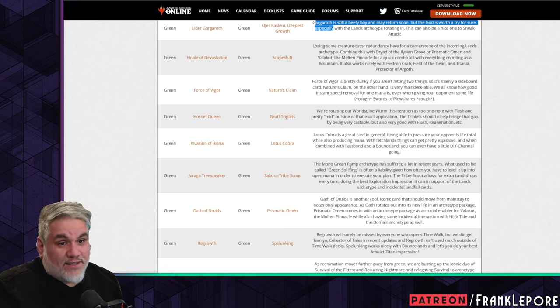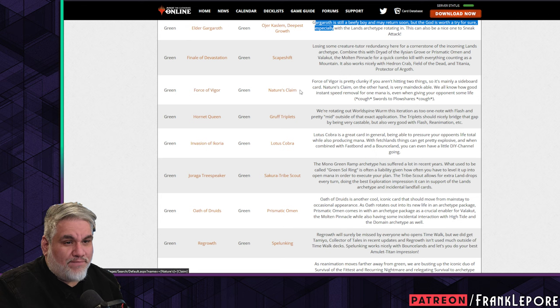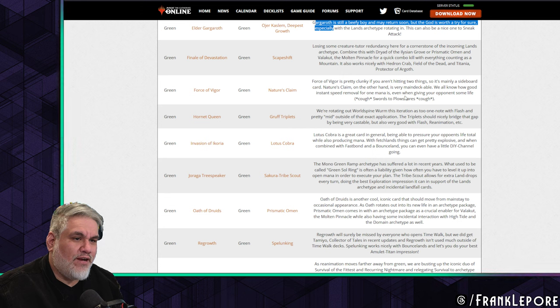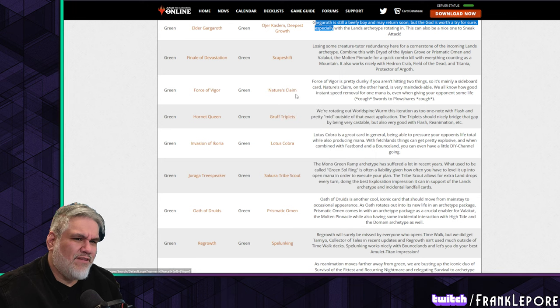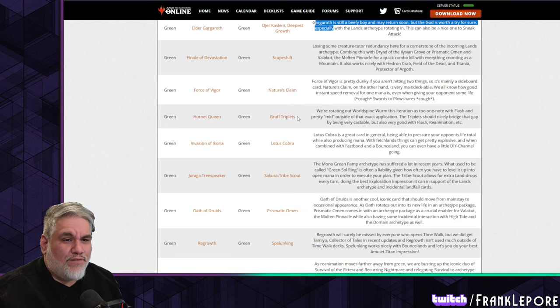Force of Vigor out — I didn't even know this card was in — for Nature's Claim. Force of Vigor is pretty clunky if you aren't hitting two things, so it's mainly a sideboard card. Nature's Claim on the other hand is very main-deckable. We all know how good instant-speed removal for one mana is, even while giving your opponent some life.